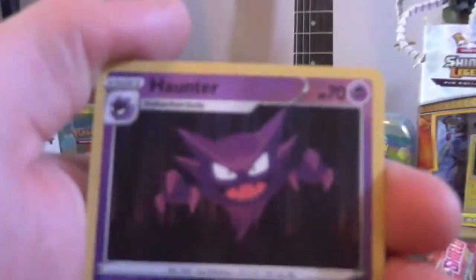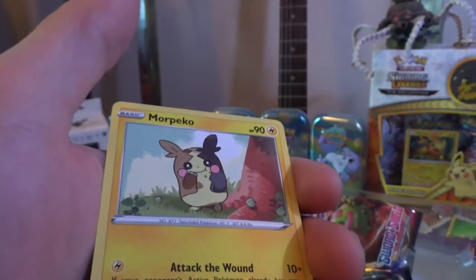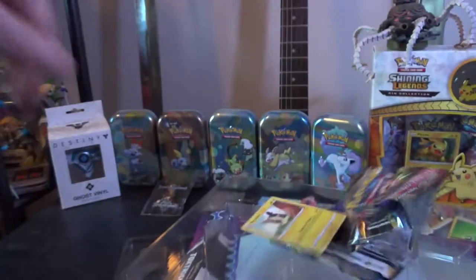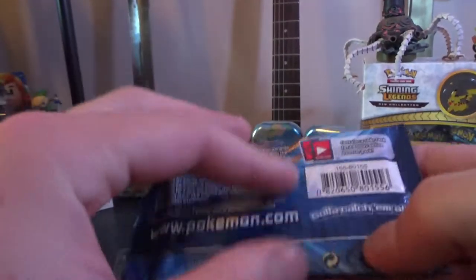Into our final card of Sword Shield. Ha-bam - ah, more Pika. Fuck you, more Pika. Evolution's time. Alright, here we go - Evolution's pack. This one's a little different than the rest of the packs, if you are not aware.